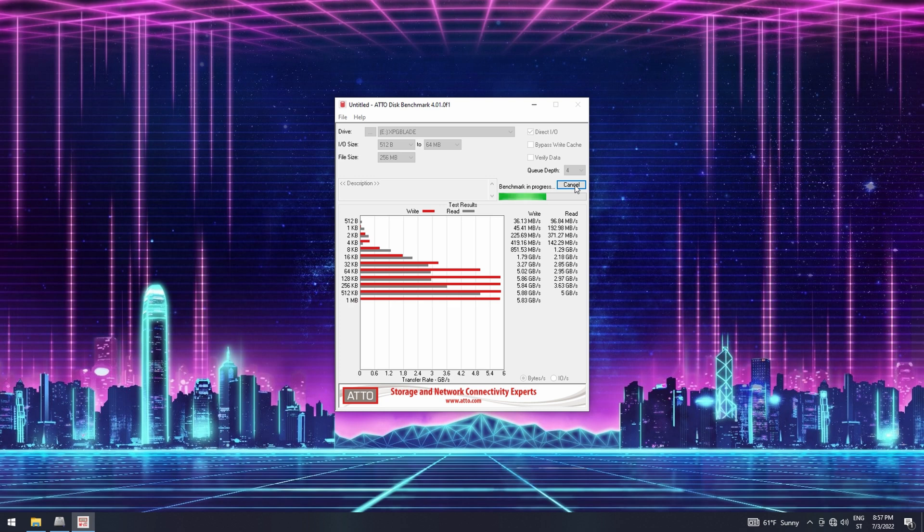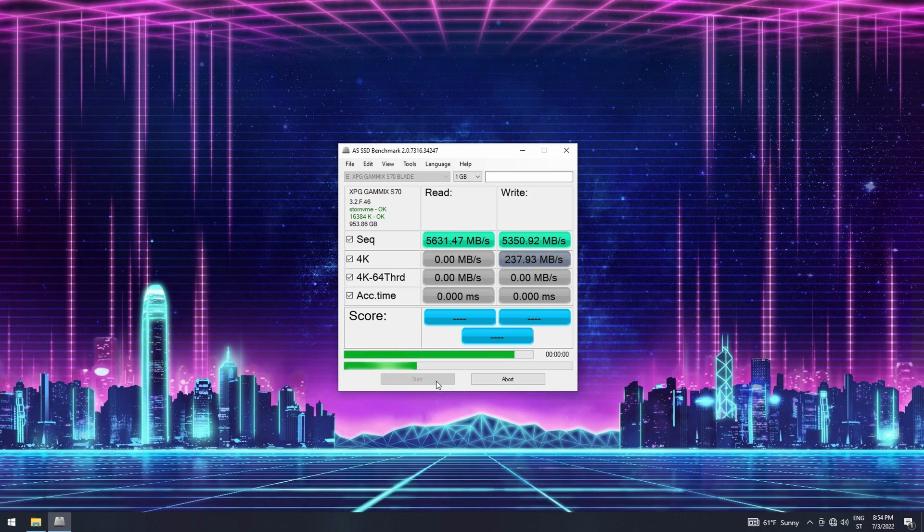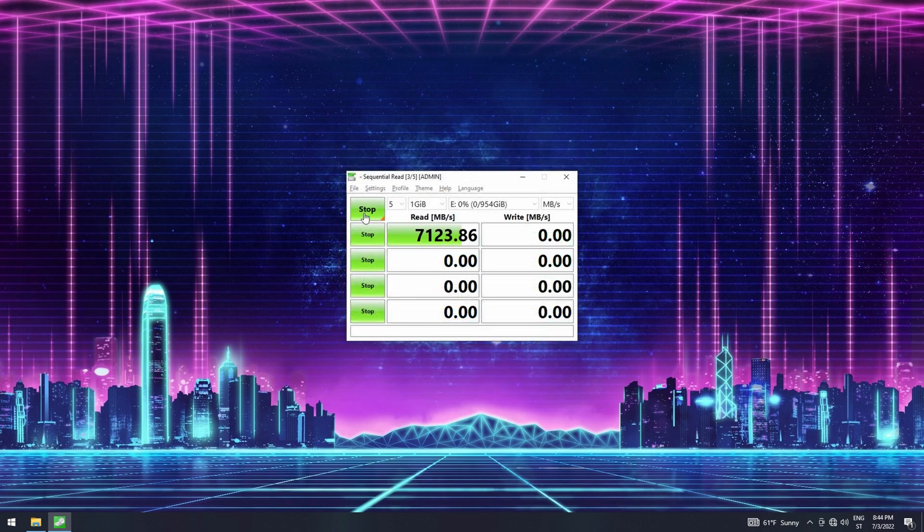The AS SSD benchmark shows read speeds up to 5.63 gigabytes per second and write speeds up to 5.35 gigabytes per second. As I've stated in past videos, Crystal Disk Mark actually shows speeds that match what manufacturers specify, more so than AS SSD.